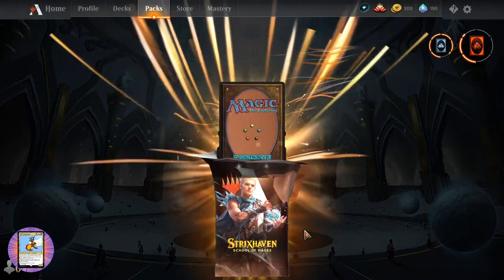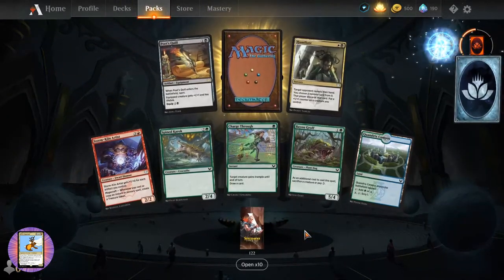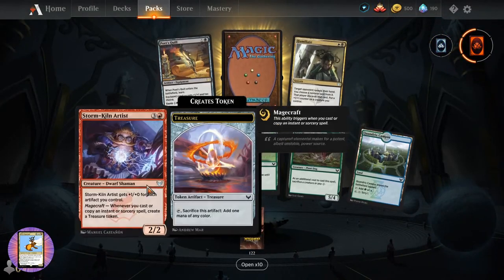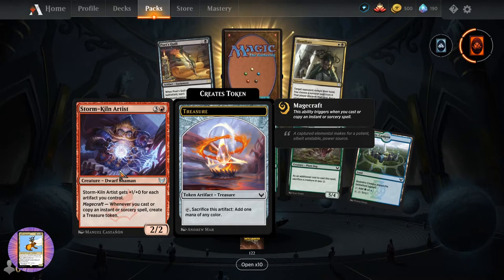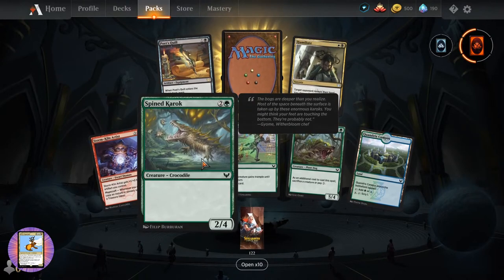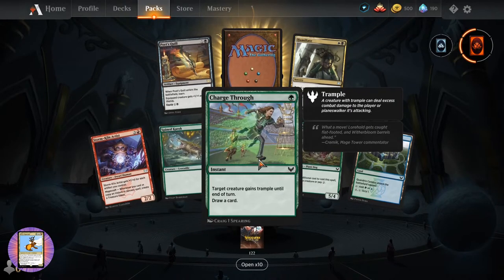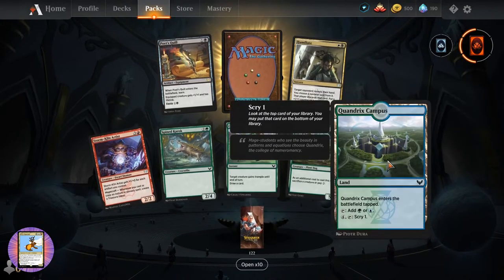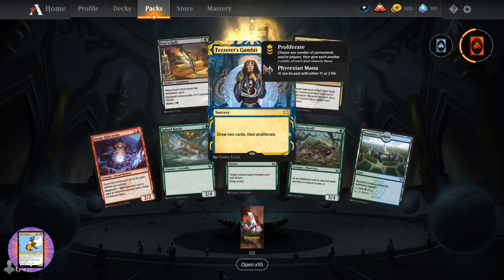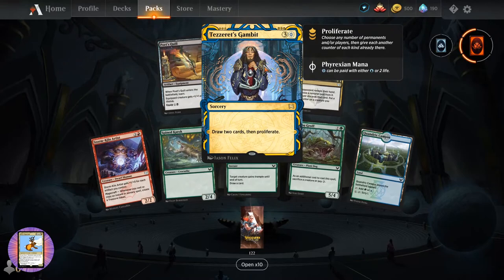And Croissant Grip. So what do people think - the chances we pull a planeswalker in the next couple of packs? Let me know. Storm Kiln Artist - Dwarf Tribal is a thing. We've got another Croc - Crocodile Tribal. Spined Karok. Charge Through. Quandrix Campus. Humiliate. Puppet's Quill. And Tezzeret's Gambit - sorcery for four. Draw two cards and proliferate.